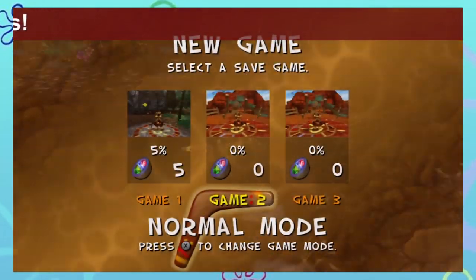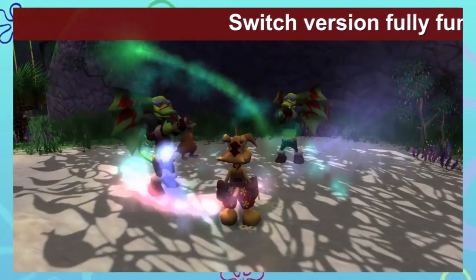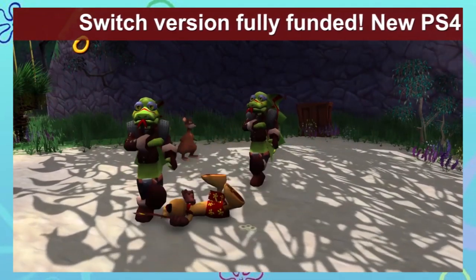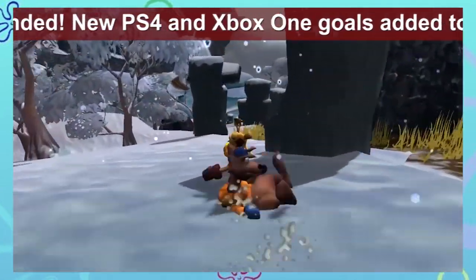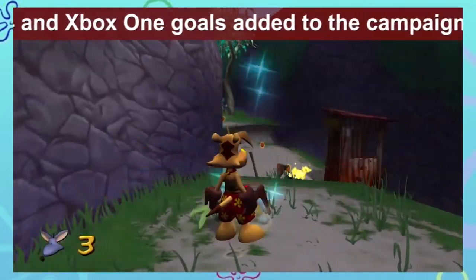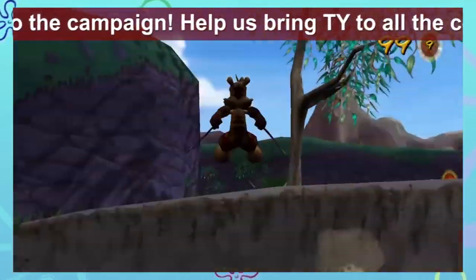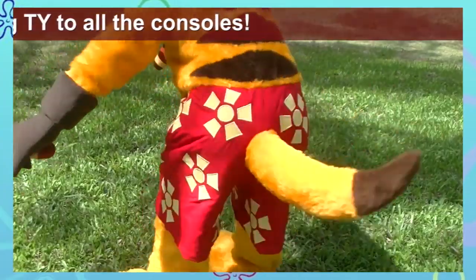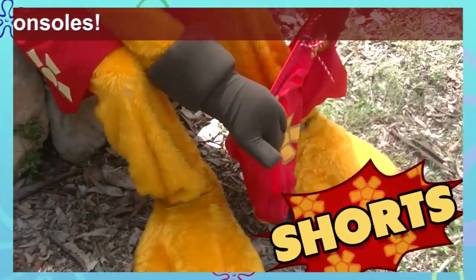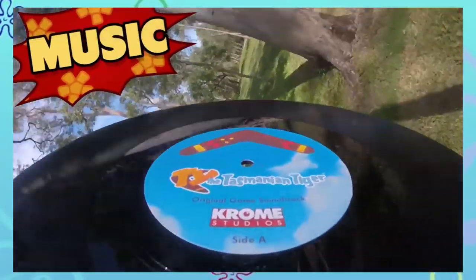One of those games contributing to the revival is Ty the Tasmanian Tiger, the HD remaster for modern consoles. Ty the Tasmanian Tiger was a 3D platformer released in the mid-2000s, and it's gained such a cult following that the original developers launched a Kickstarter to bring the game to modern consoles. Initially they were targeting only the Nintendo Switch, but they've also added PS4 and Xbox One due to the Kickstarter reaching stretch goals.